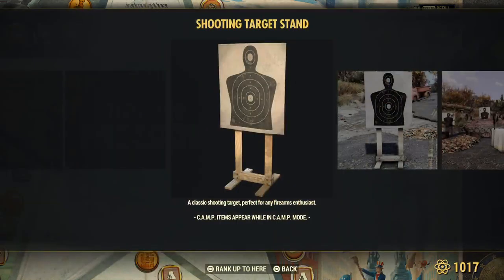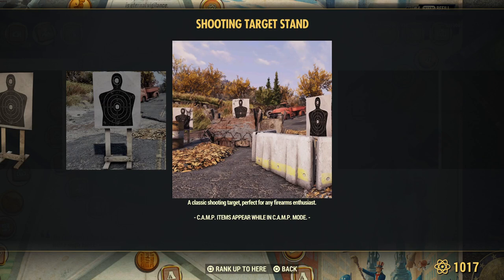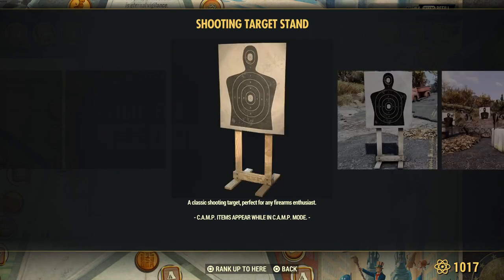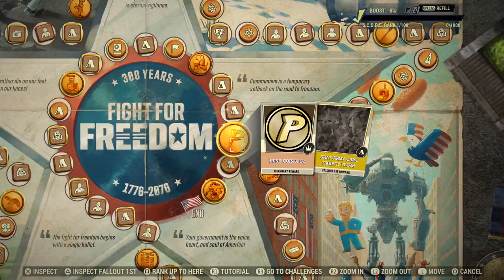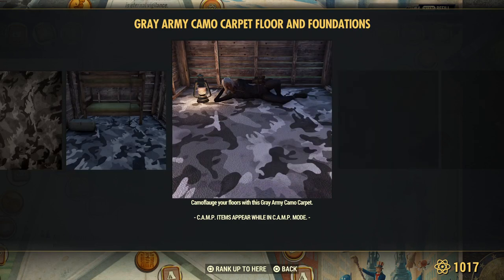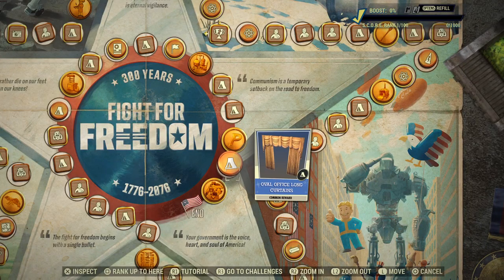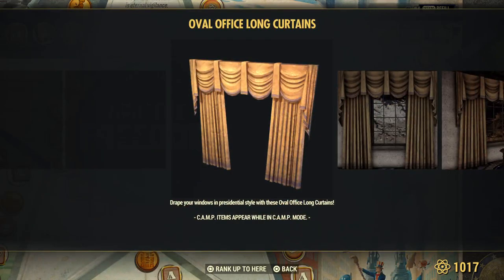Shooting target stand — we did get targets a while back that actually worked. I wonder if these will work. Perk coins, 50 for everyone. Here is the gray army carpet — looks like blue to me but it's actually black and white. That was for Fallout First members only. Here are the curtains, everyone.